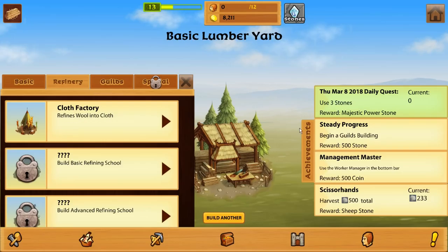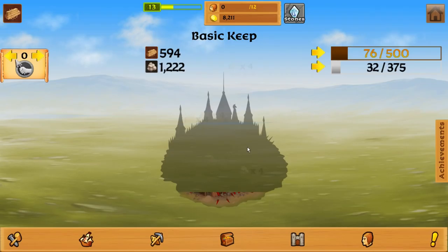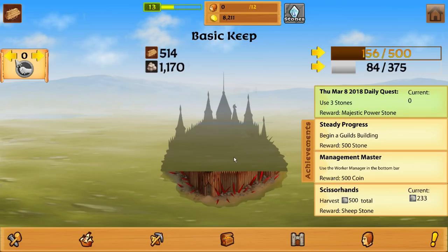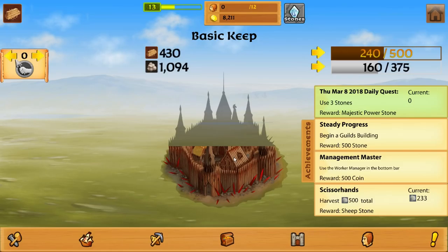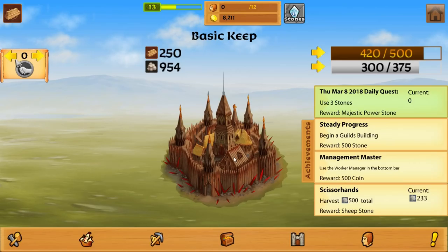Here. I clicked on it like three times and it didn't come out. Use three stone? What uses stone? I think it means like power stones. Not quite what I wanted, but alright. Let's build a keep now that we started it — I don't even know what the keep holds. So harvest wool, we can go do that. And we get a sheep stone.